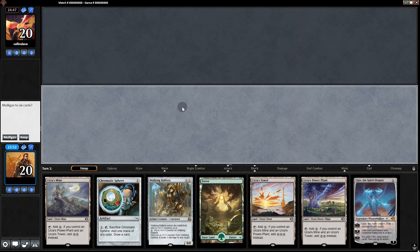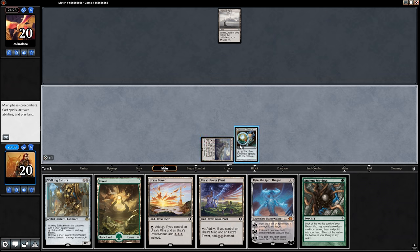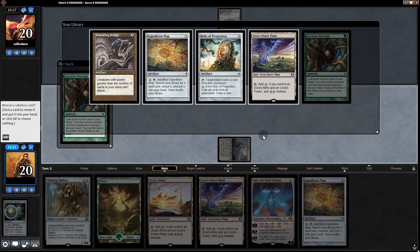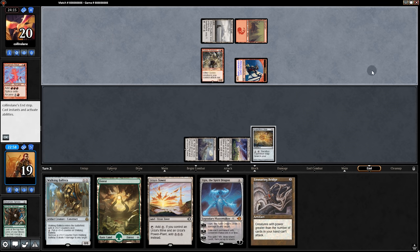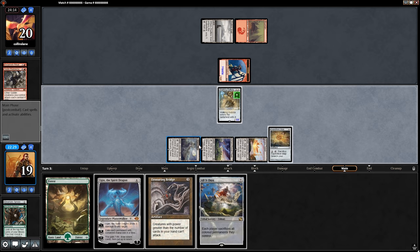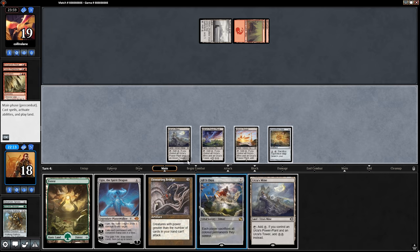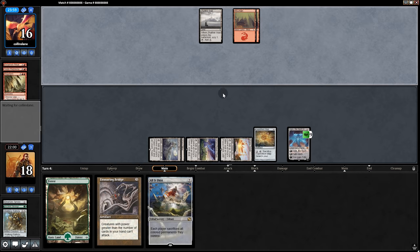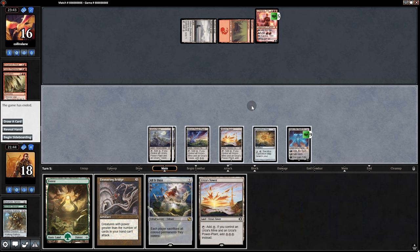Game two, no changes to sideboard. We have Tron in hand, so we'll keep. Start with Sphere and pass back. Ancient Stirrings. Everything here is okay but might as well grab the Bridge as a backup. Back to our opponent — Ritual, grab a master. We do All is Dust for just one thing, Ballista, taking out that creature. Back to our opponent, we take one. Three damage to each creature. Because we can do this — pick that. Chandra. Realizing they've been outplayed, our opponent concedes.